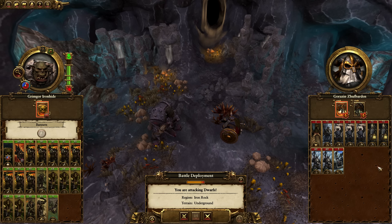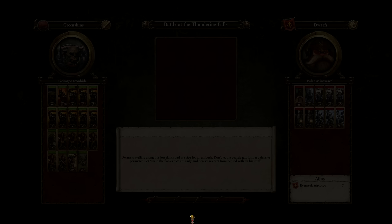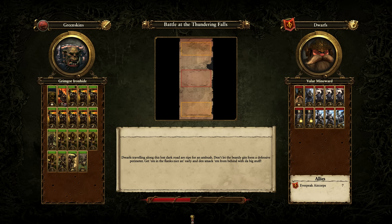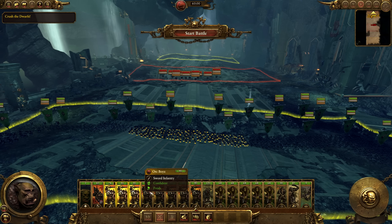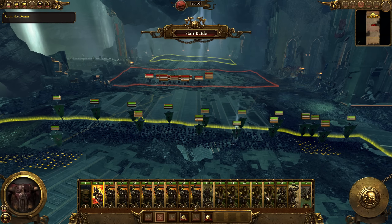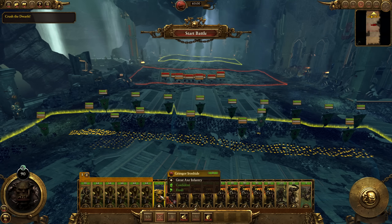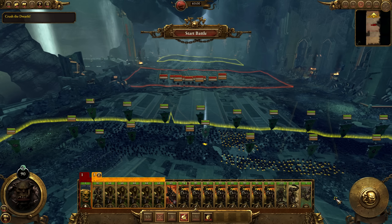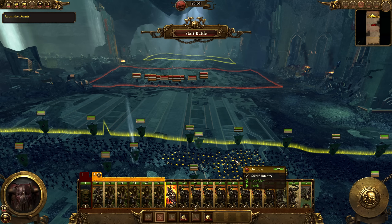With our main army heading north with Grimgor and the five orc archers plus a good number of orc boys, we can do the dwarf quest. Though the auto-resolve shows us at a massive advantage, keep in mind that on legendary battles the auto-resolve doesn't account for the penalties and leadership buffs the AI gets. Dwarf warriors are better than orc boys in one-on-one engagements, especially on legendary difficulty. What I'm counting on is using massive numbers to surround the dwarves, break their morale, use the Doom Diver Catapult, and utilize my archers. You'll need to use your Black Orcs to counter their elite dwarf hammers — probably the biggest threat.